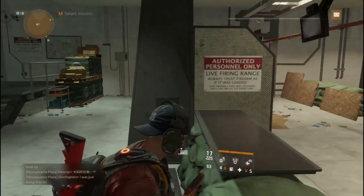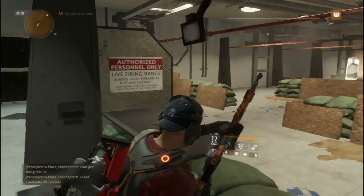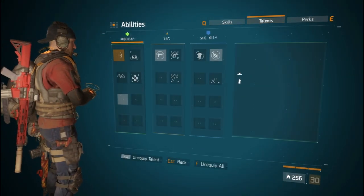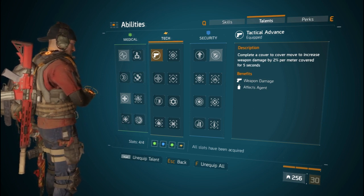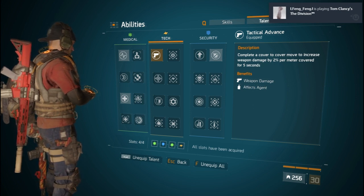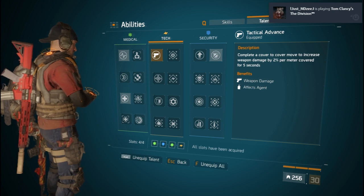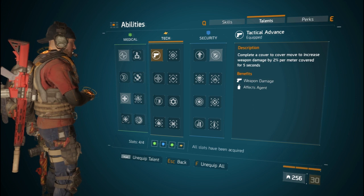If I shoot a player I can get like 30 to 40% critical hit strike on their body. And if you use Tactical Advance — which increases your damage by 2% per meter of cover for five seconds — or Booster Shot combined with Competent, you can get like 100k damage and almost 60k critical hit damage on a player, which is pretty good.